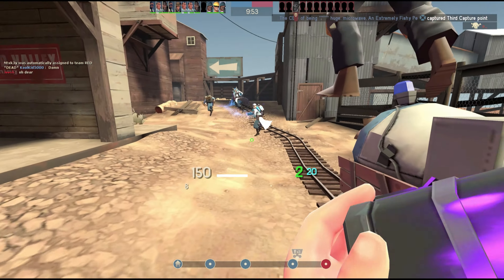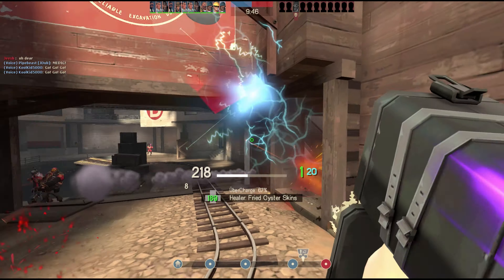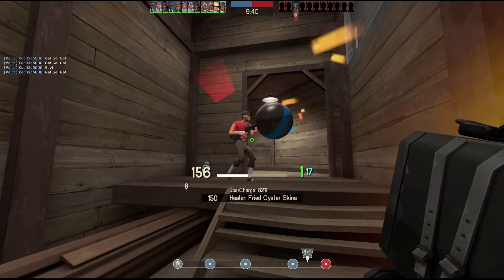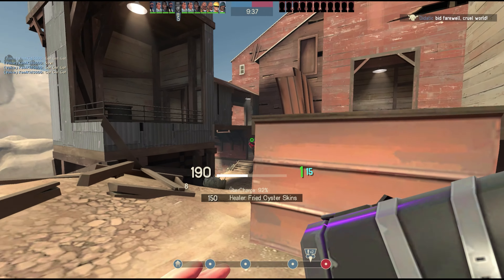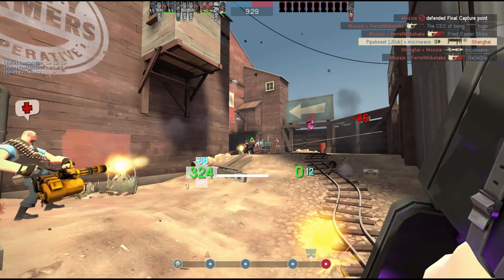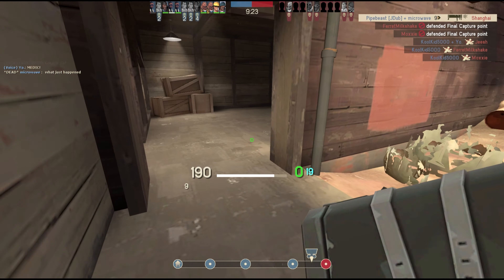For example, a bad call: 'They're pushing across the bridge.' That call on its own tells your team nothing about who's coming, how many there are, and whether to take this serious or not. A better call for that situation: 'There's a heavy-medic combo on the bridge, and there's a soldier with them.' Now that call tells the team how much damage is coming across the bridge, what kind of support is coming, and how fast they're going to get there.